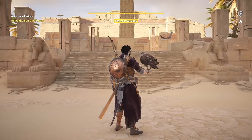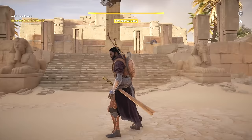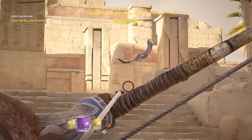The Sundial Puzzle starts right here. Don't mind that random glitched bird that stays there the whole time. You can just do it from right here if you want, but I actually like to climb up to the top so I can see the shadow when the sun comes down onto the dial.